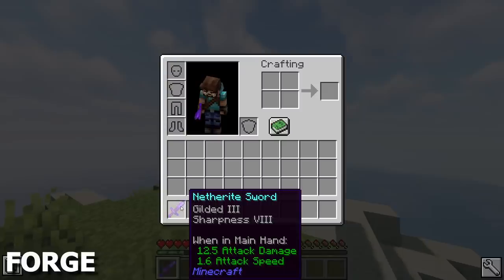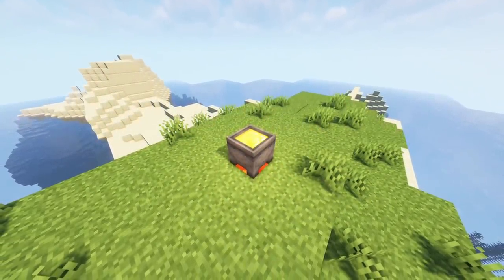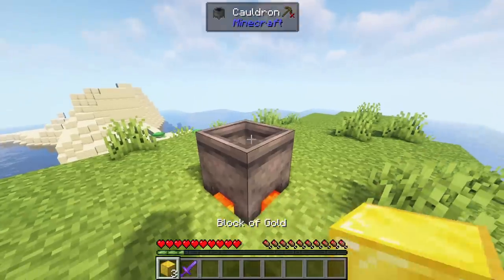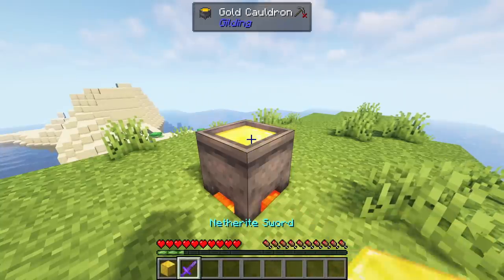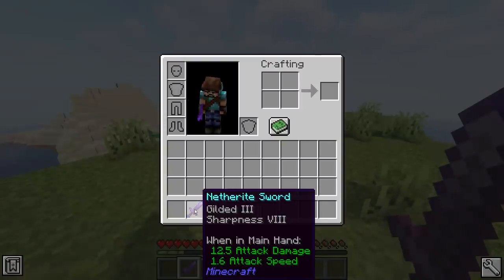Gilding adds a new mechanic where you can increase the level of your enchantments past their maximum limits. By placing a Cauldron above a Heat Source and a Gold Block into the Cauldron, you can create Molten Gold. You can then dip any items that are enchanted into the Gold, which will consume the liquid and increase the levels of your enchantments by one level. You can only dip each item in 3 times, so you could turn a Smite 5 Sword into a Smite 8 instead.